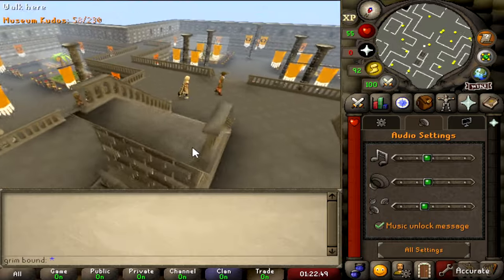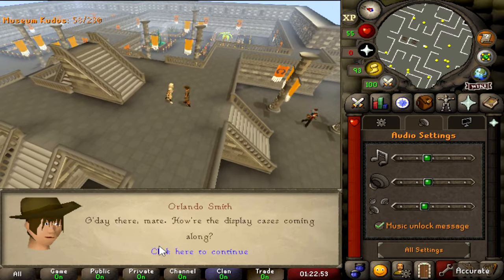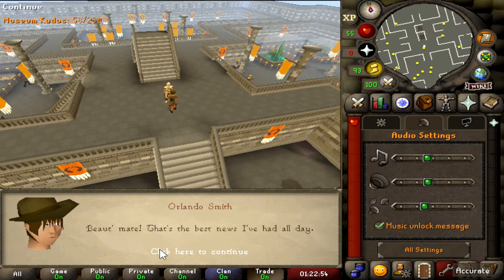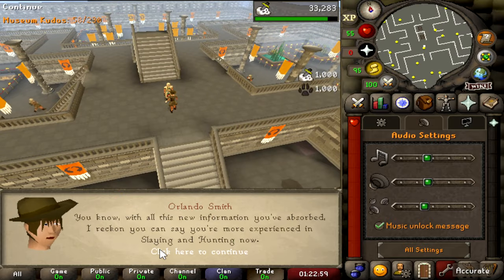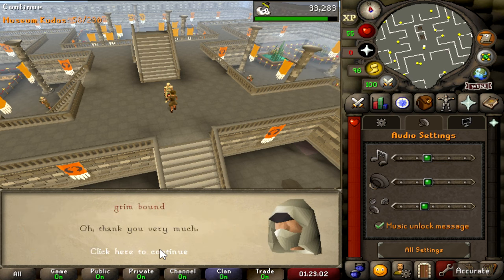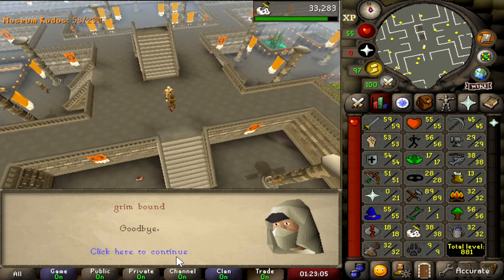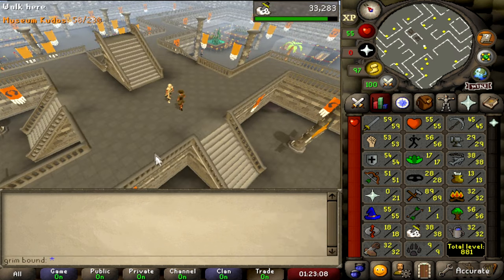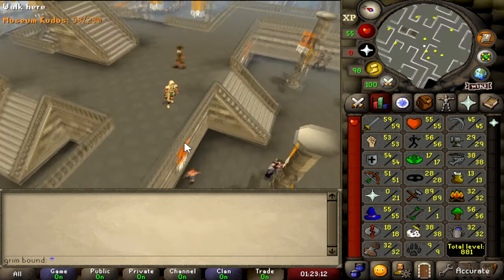Once you're done fixing all the displays, you go talk to Orlando Smith once again. Honestly, I highly recommend you guys do this because you get a ton of Hunter XP right off the bat. Look at that — we already got to level 9 Hunter. Highly recommend doing this. Look at that progression — beautiful sight.